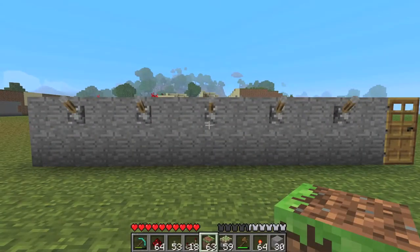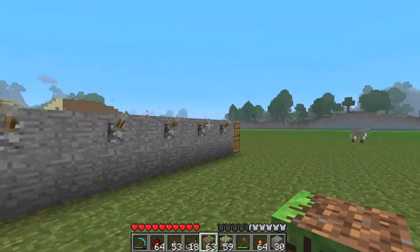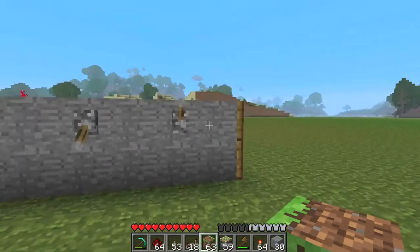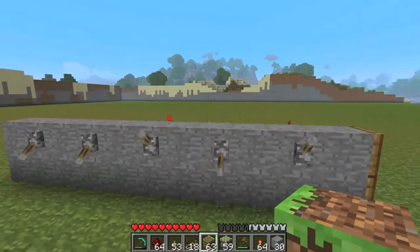Hey guys, Dan from Gamehunger here. Today I'm going to show you how to make a combination lock for Minecraft. As you can see, I have all these levers here, and if I hit the correct ones the door will open, but if I have all of them or one wrong, the door will be closed.